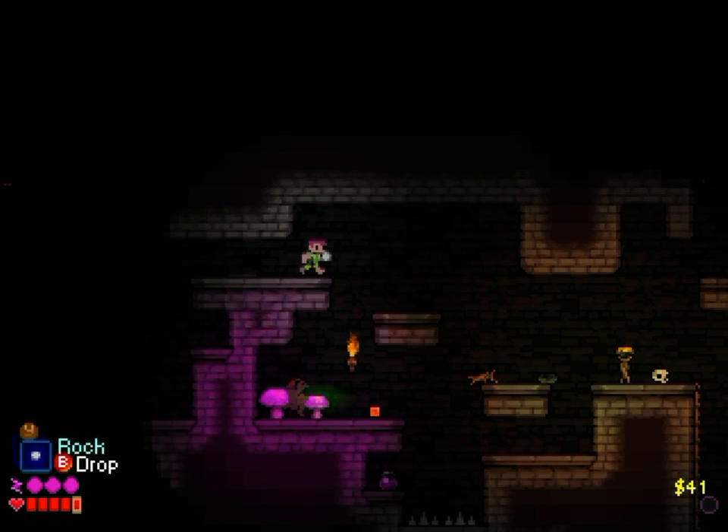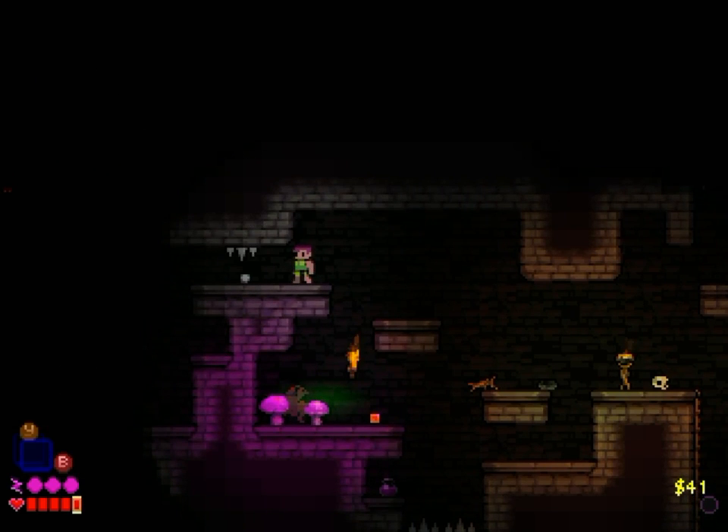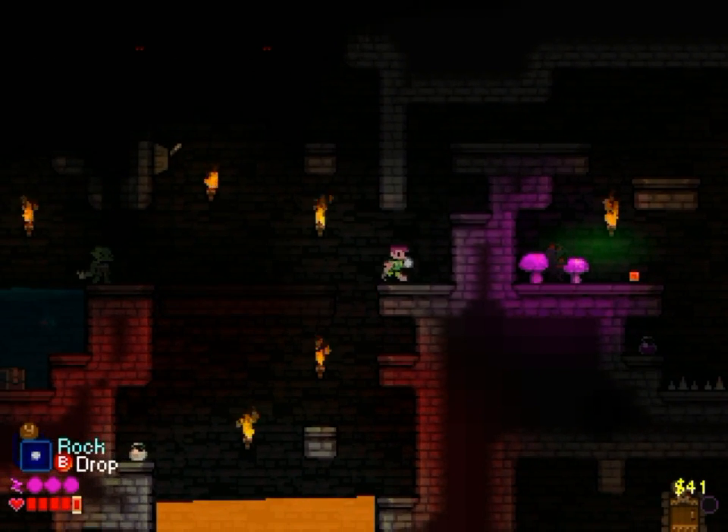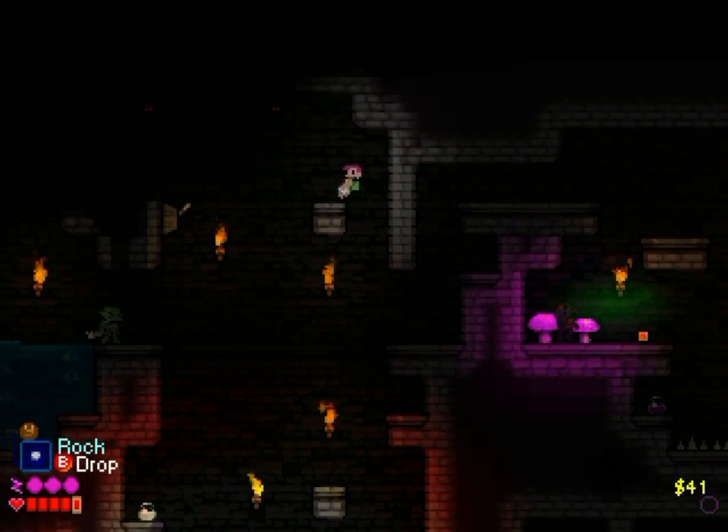You can also use rocks to trigger traps if you suspect something deadly lies ahead. It always pays to be cautious. Let's hit that switch over there to create a way across this pit.